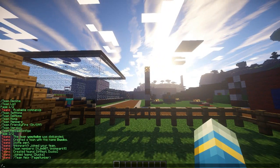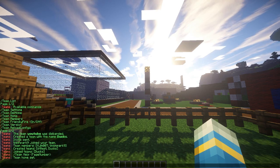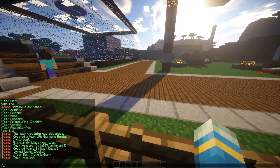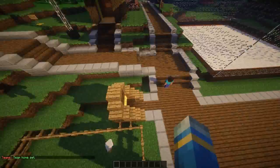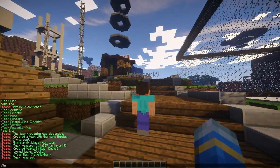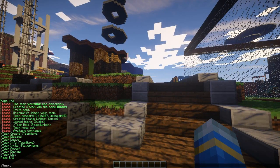Not only that, but we can actually set a team home. This chicken pen is going to be our team home, so if we do /team set home — we get teleported to our home area, which is really cool.